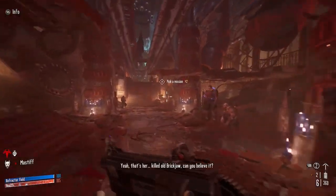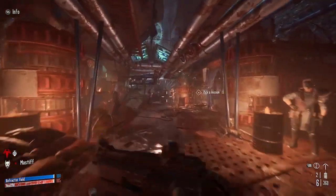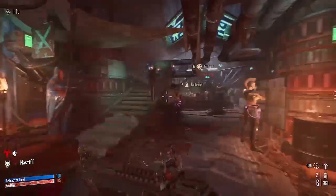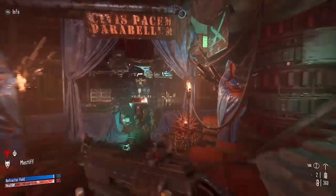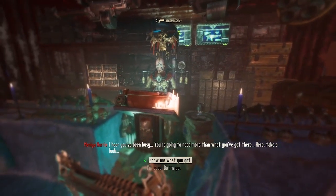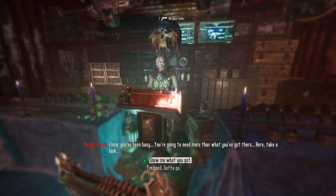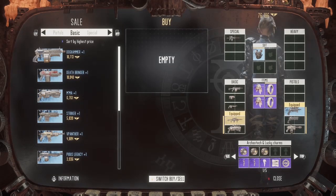This game has an unusual inventory management system that isn't explained very well but is quite extensive. First thing to keep in mind: there's no button on your controller or keyboard to open your inventory. You access the items you own by interacting with the various people here in Martyr's End, your home base.